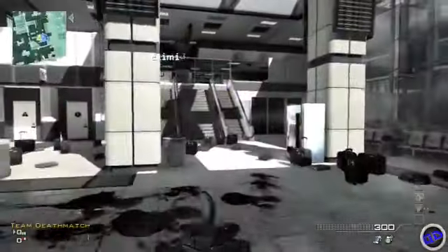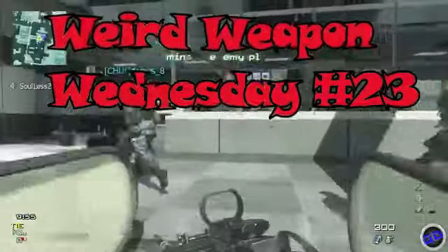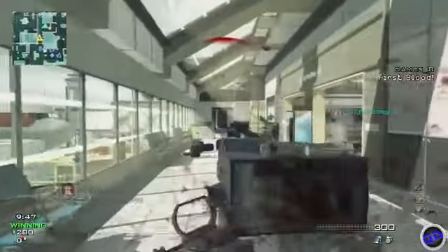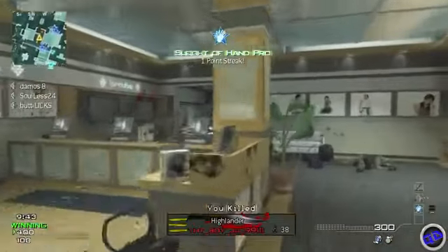Hey guys, what's up, it's QuadMFT here bringing you Weird Weapon Wednesday episode number 23. For this episode we're gonna be using the M60 with the red dot sight. Now you guys might be saying hey, that gun really isn't that weird, but compared to the ACR with suppressor and the MP7.